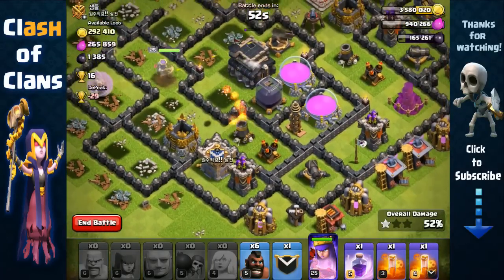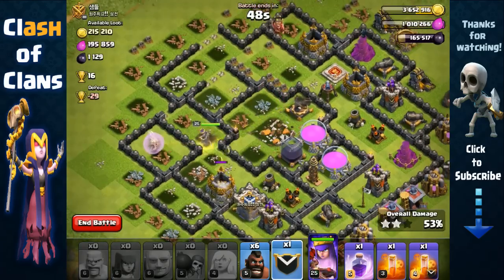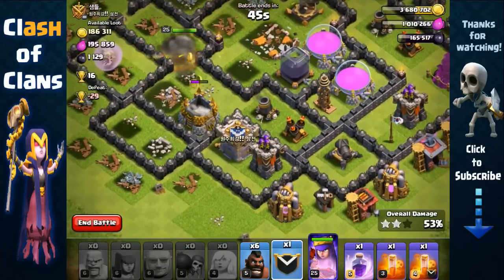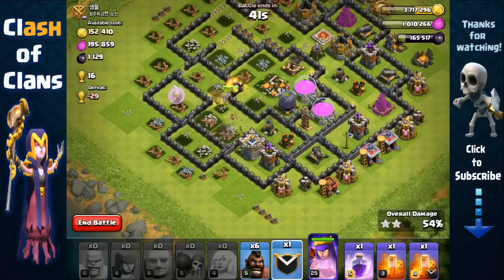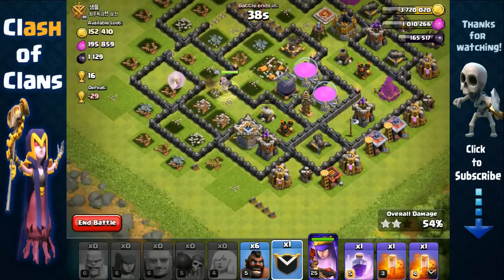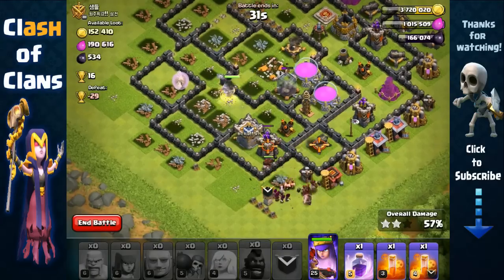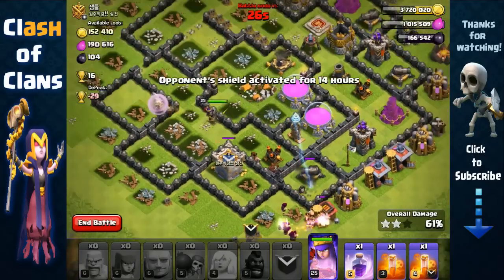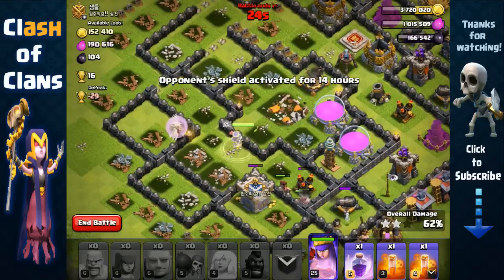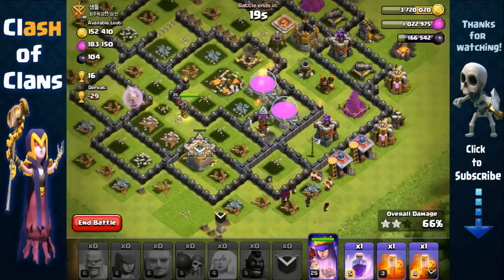There's an Archer Tower, cannon, and Tesla over here. By the time she gets closer to that Archer Tower we're gonna deploy our Clan Castle troops to distract it. See that Archer Tower targeting our Queen — we're sending out the Clan Castle troops and then three more Hog Riders onto that cannon to remove those defenses and have our Queen heal back up.